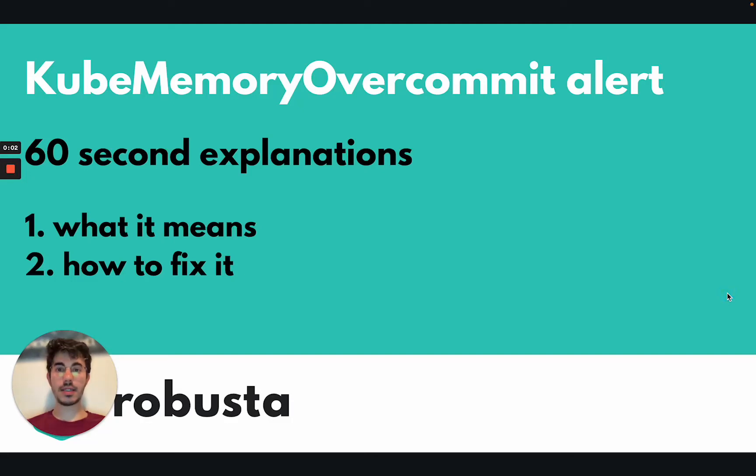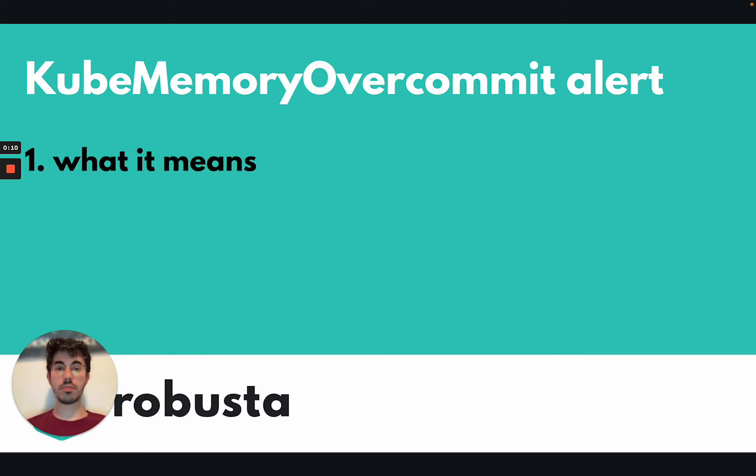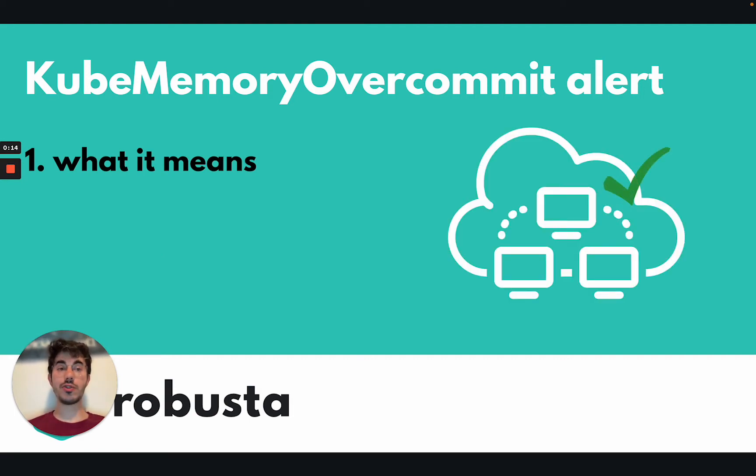I'm Natan, and in the next 60 seconds, I'll explain to you the Q-Memory Over Committee Alert, what it means, and how to fix it. So, first of all, this alert does not necessarily mean that there's a problem in your cluster right now. In fact, this alert can happen on perfectly healthy clusters, and it happens on perfectly healthy clusters all the time.